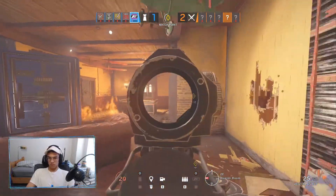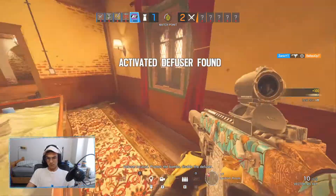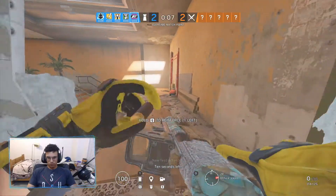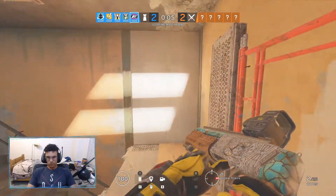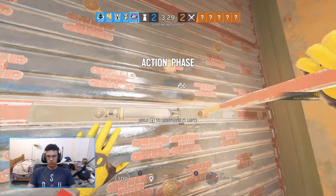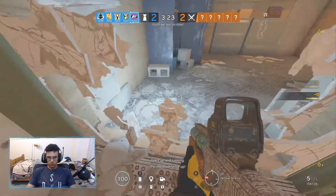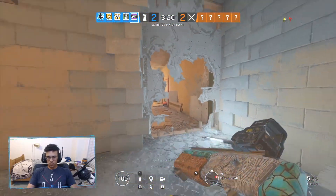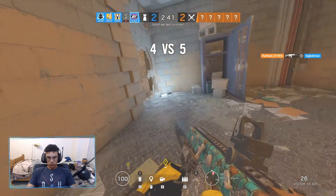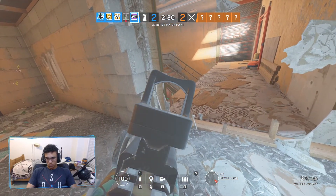If you want to place mirrors on soft walls with no reinforcements, I recommend that if you're trying to get a lot of angles. If you're placing on a reinforcement, I recommend doing so if you're trying to side peek — for example, place the mirror on the reinforcement but have a soft wall right next to it so you can wall bang through the soft wall while seeing through your mirror on the reinforcement, keeping yourself protected.